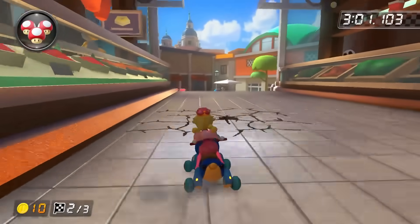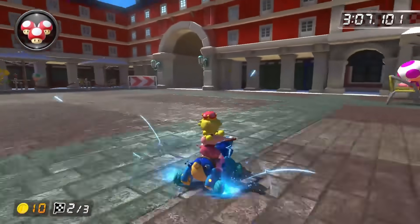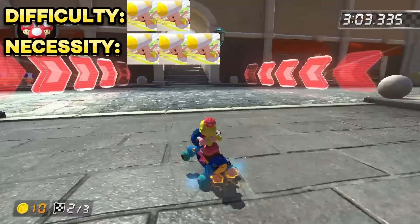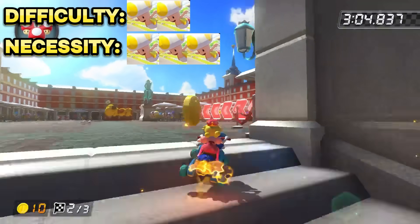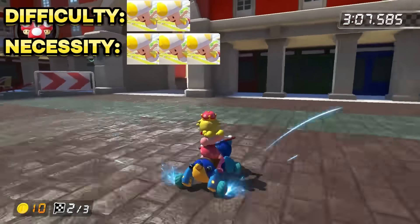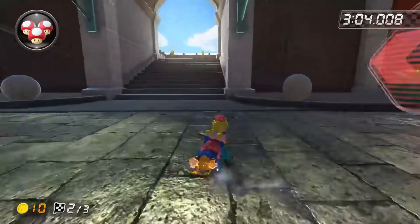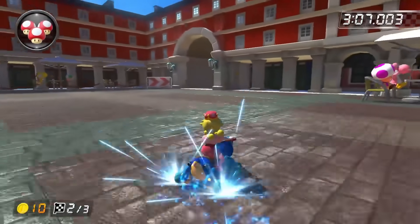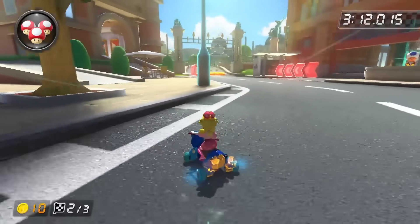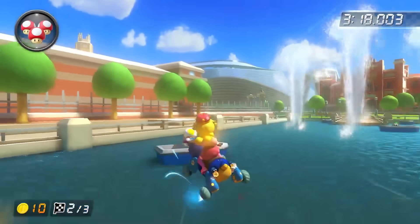Last but not least is my personal favourite shortcut on this track, and that is the shroomless cut where you straight up just drive through a bunch of outdoor cafe tables. On how to do this, you need to slightly position yourself to the right while tricking off the ramp, and then drive straight and just squeeze through that little gap in between all the cafe tables, and with that you should have made it. I love this one because of how creative it is, but also because if you are good and consistent at it, you are going to be saving big chunks of time on lap 2 every time you play this track. That is just about all there is to talk about on Madrid, so it is about time we move on to Rosalina's Ice World.